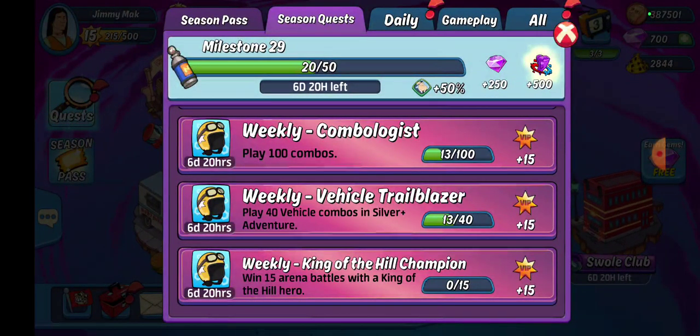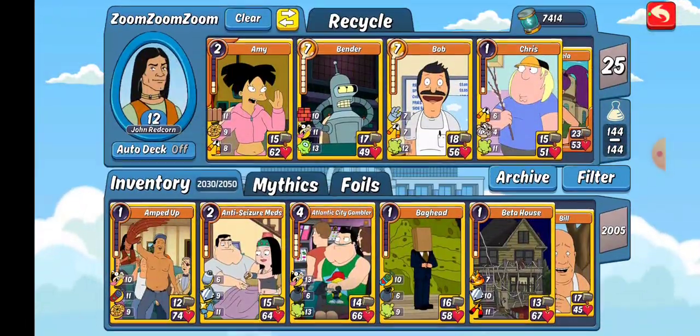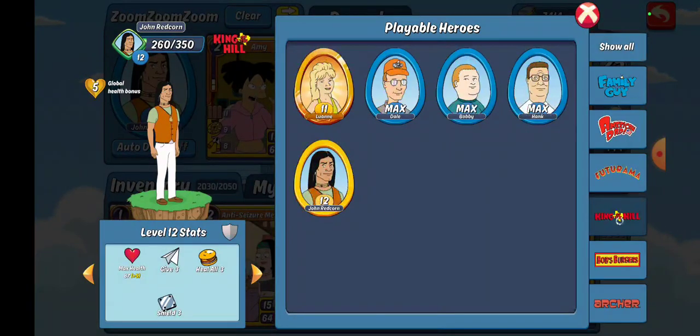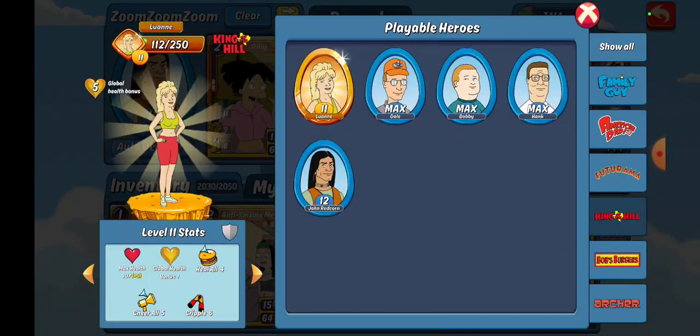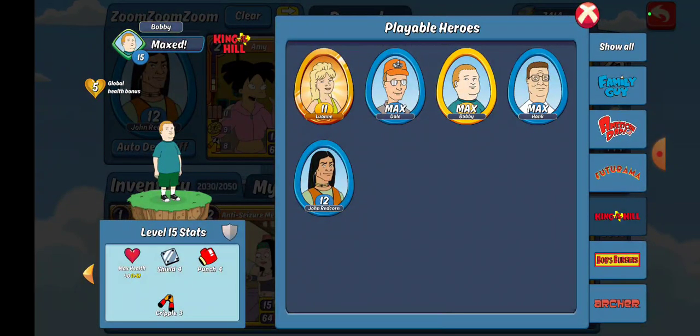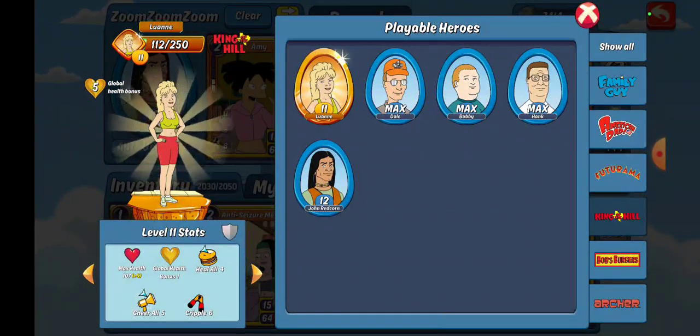And then the Weekly King of the Hill Champion: 15 Arena wins with a King of the Hill hero. I am currently using John Redcorn, but I would not use him for Arena. So you have your Luanne, Dale, Bobby, Hank, and John Redcorn. I will most likely be using either Bobby or Luanne depending. Luanne is 107 health, Bobby's 90, so we're gonna be using Luanne — wait, it's Cheer All to King of the Hill only, never mind. We may use Bobby. We'll see.